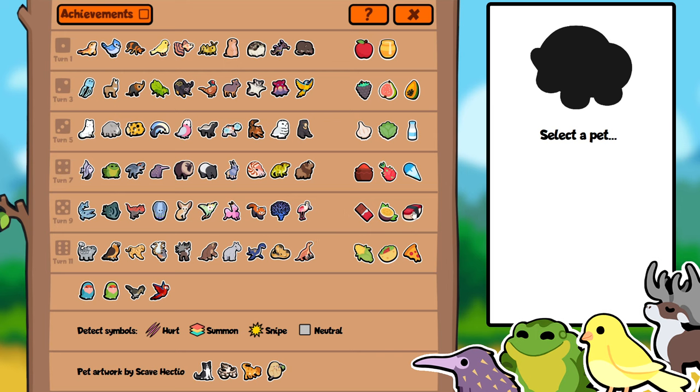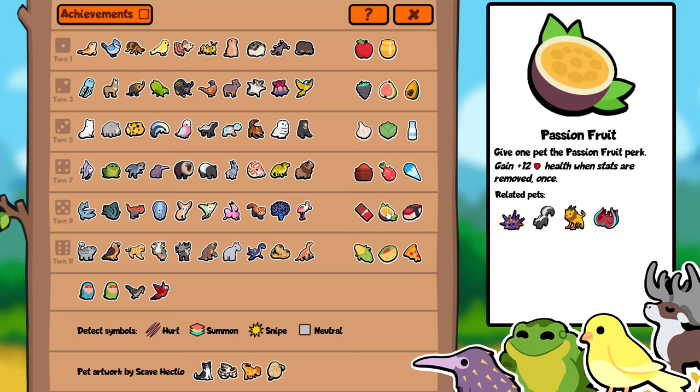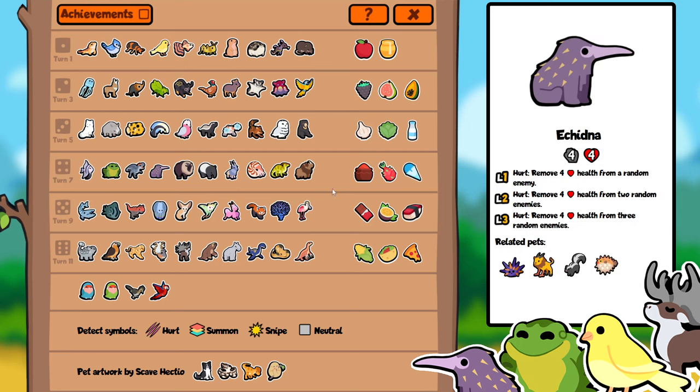We've got chocolate and sushi as well, and the food I've gone for here is Passion Fruit: gain plus 12 health when stats are removed, once. This is really to cover something that's been bothering me for a while — we have a lot of pets now that can remove stats where you can't really defend against it. We've got Urchin, Skunk, Callie Greyhound, and Kraken, and Kraken is probably the number one offender. It would be perfectly fair to have a perk which can be consumed and will refill some of your health if you get hit by one of these pets — and of course we also have the Echidna on Tier 4. Having some kind of counterplay to just having all your health removed seems fair.